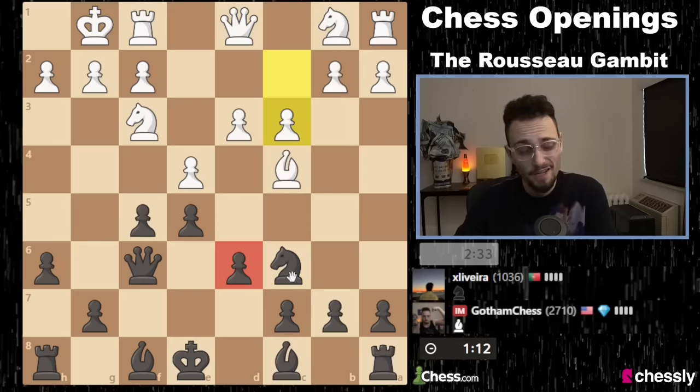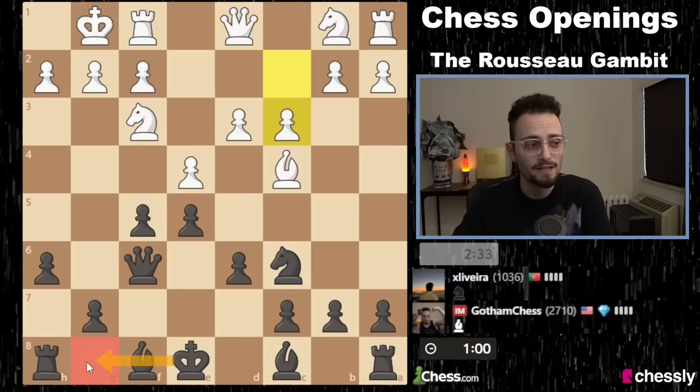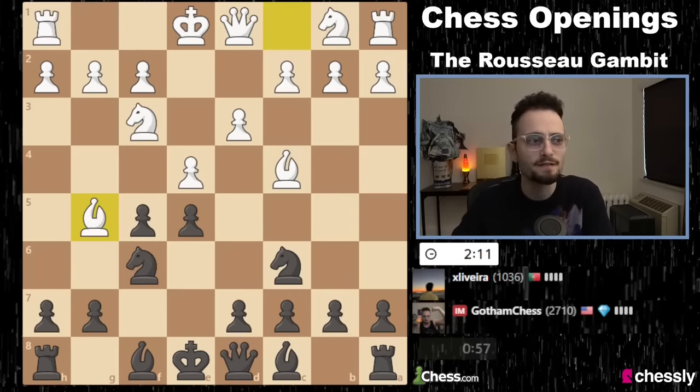D5 now is probably not going to be possible because our queen has lost the support here. If the knight comes to D5, that is a little bit unpleasant. I decided to go D6; my opponent went C3. I think Knight C3, Knight D5 was definitely quite critical and looked pretty annoying. Now we're going to use our space advantage to try to create an attack, and castling kingside is a little bit difficult because of the bishop.